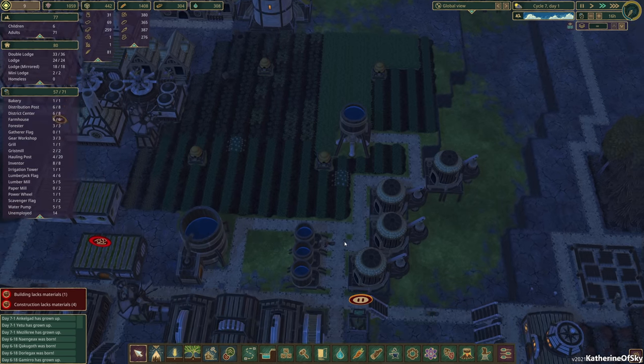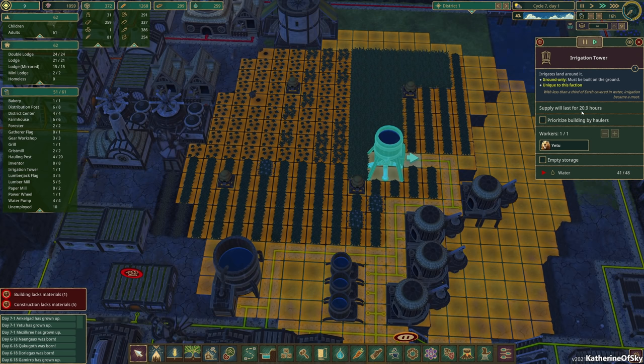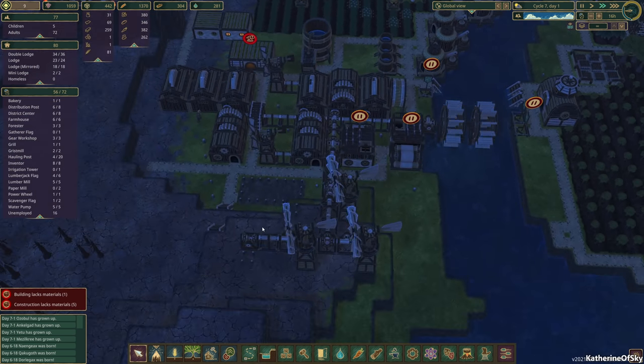A lot of people have said you use one thing of water every five days. This one has like 21 hours of water right now — 40 things of water lasts 20 hours. Now that the river is flowing once again, we're going to pause the irrigation tower. It's going to just keep on leaking out because that's the way it works.